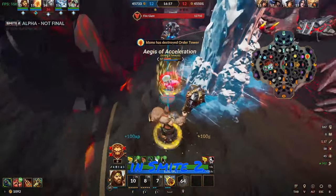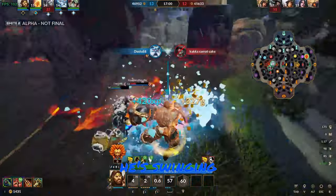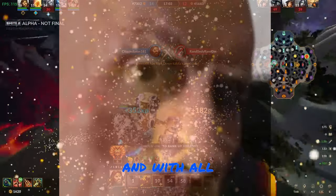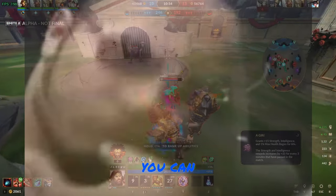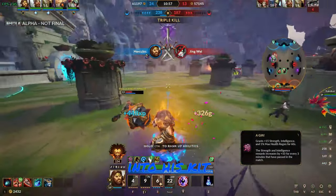Here's how to play Hercules in Smite 2. Hercules is the definition of a Bruiser God. He's an absolute beast when he's swinging his massive club around, and with all that strength he's packing, you can be sure that he's going to toss all the gods around on that battlefield. So let's dive into his kit and find out what he's got.